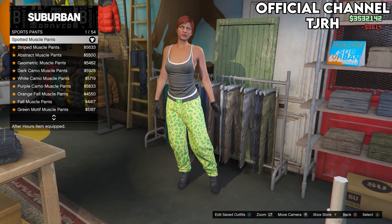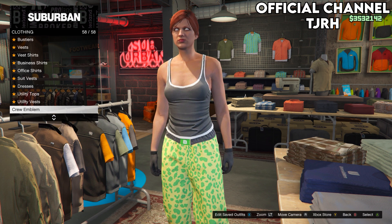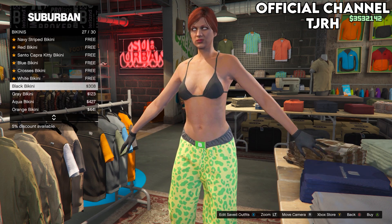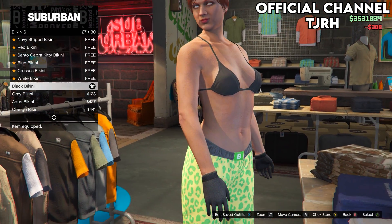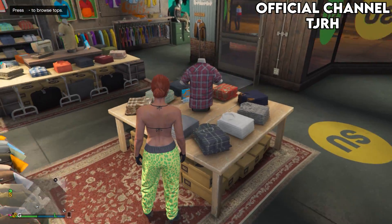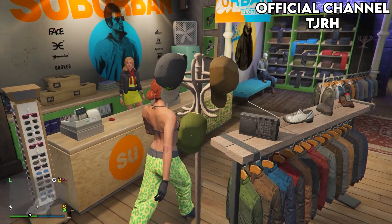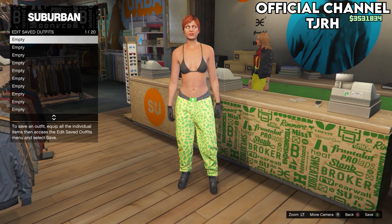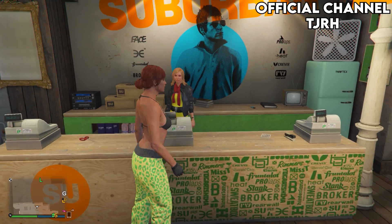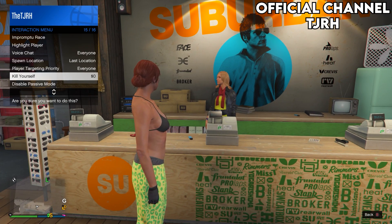Once you equip those, go to the tops section just behind you. On tops, go down to Bikinis and equip the black bikini. Now go to the front desk and save this outfit to slot 2. Once you've done that, open your interaction menu and take the Easy Way Out — this will force the game to save.